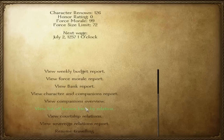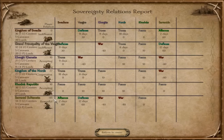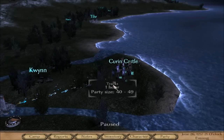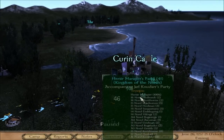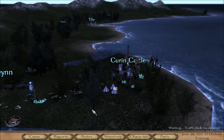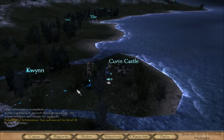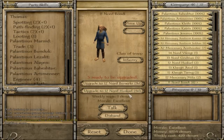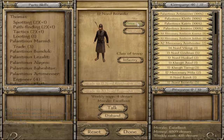Let's see the reports — we are at truce with the Swadians and Vaegirs and Khergits, everyone. So we are only at war with the Sarranids at the moment. A lot of troops hanging around here — all the lords. I will spend some time here I think, moving out and getting some upgrades, get some berserkers.